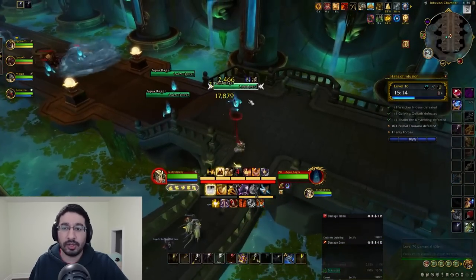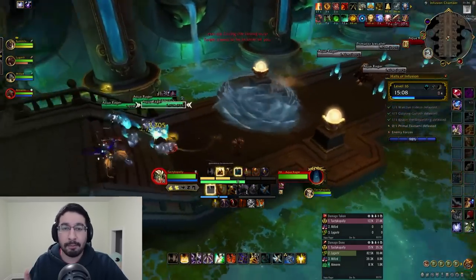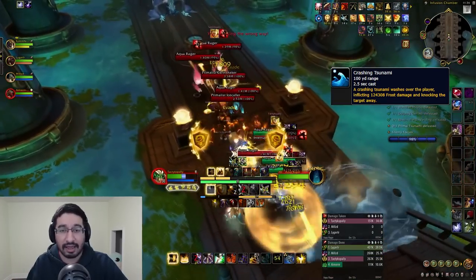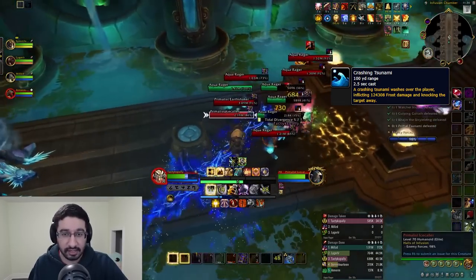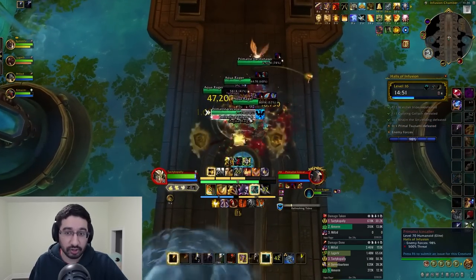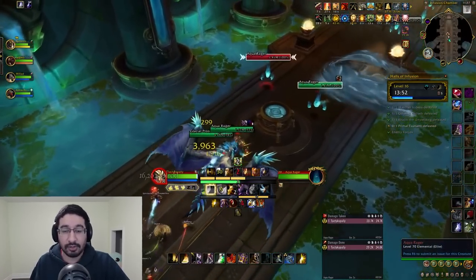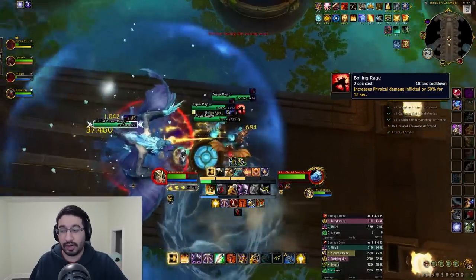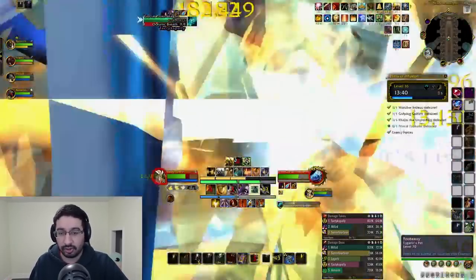After defeating Kajin, a trash gauntlet stands between you and the final boss, with some familiar mobs and a couple of new ones. Importantly, crashing Tsunami Waves constantly shoot across a little over half of this platform, dealing a big hit of frost damage and knocking you back. Combined with other abilities in these trash pulls, this extra damage can easily result in a death, so make sure you're always avoiding them. The relatively less scary mobs are the Aqua Ragers, who have a few interruptible and stoppable casts including Boiling Rage — a 50% self-damage enrage that can be soothed.